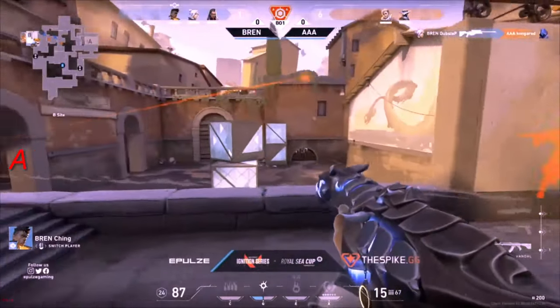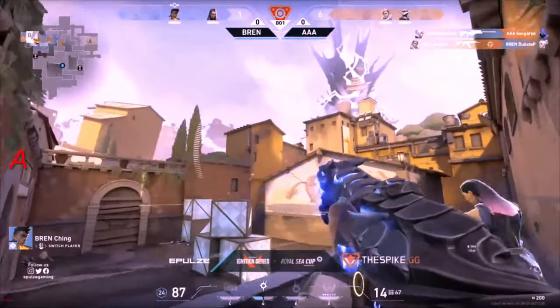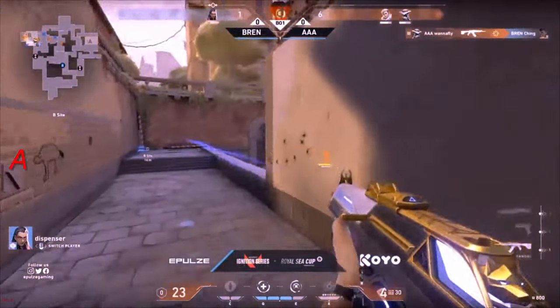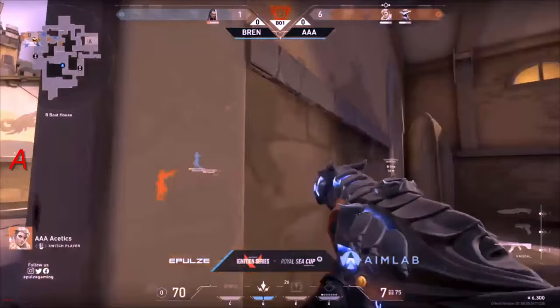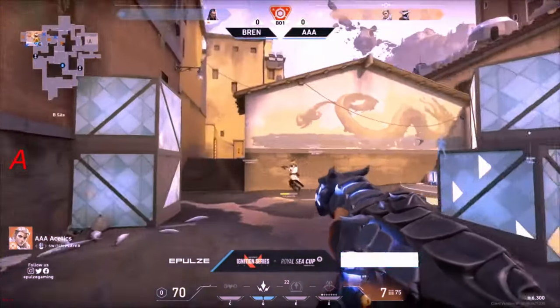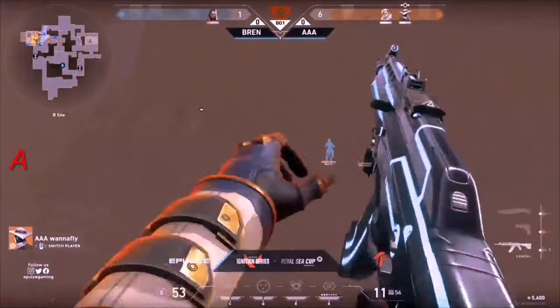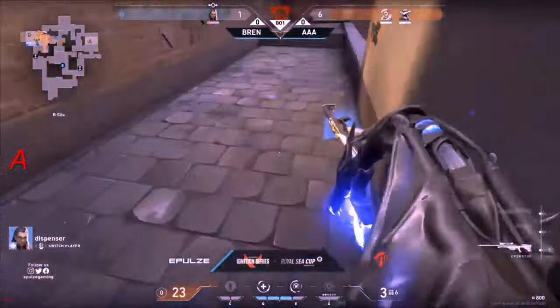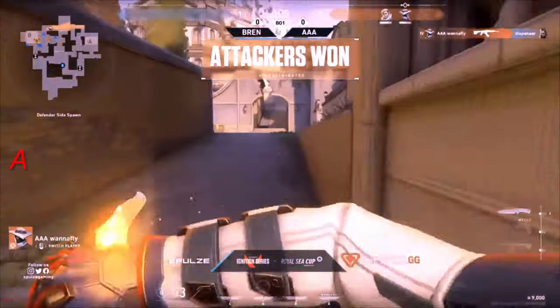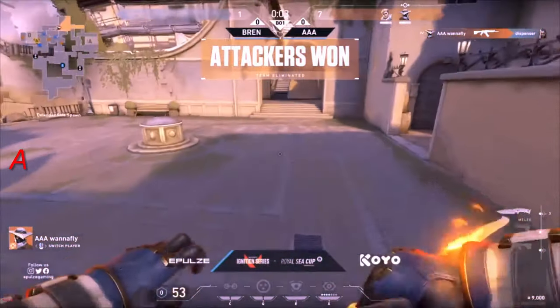It's more like a zoning ult rather than a damaging one though. They are going to try to make their way in for the defuse. Here comes the flash — actually catches nobody, everyone's all hunting underneath. Dubstep gets one, but not before getting taken off by Aesthetics as well. WannaFly takes off Ching. There's only one more left — Bren. Can you hold this? It's 1 on 2. He's low. I think he has to head out — save whatever you can. He's just going to be hanging out there, taunting a little bit. Not going to be able to get out from that one.